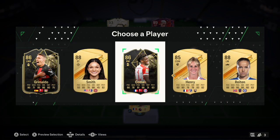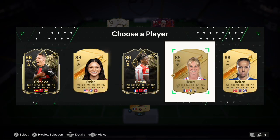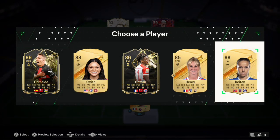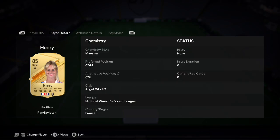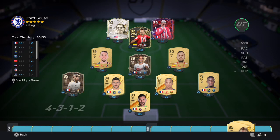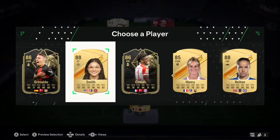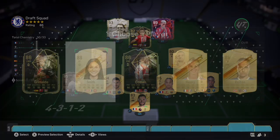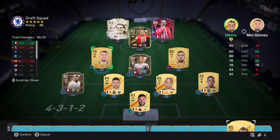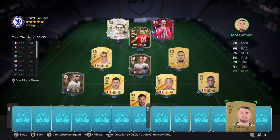For the first reserve we get Grimaldo, Smith, Gorman, Thierry Henry, and Reaton. These are some really nice cards actually. Reaton is fantastic but isn't gonna link. Thierry Henry - can she play center mid? She can, and she's French. Smith could link for the striker spot but I don't want to get rid of Griezmann. We're gonna take Thierry Henry and the French team continues.